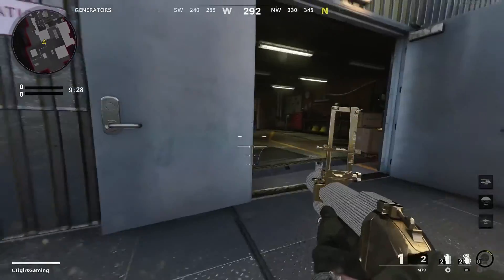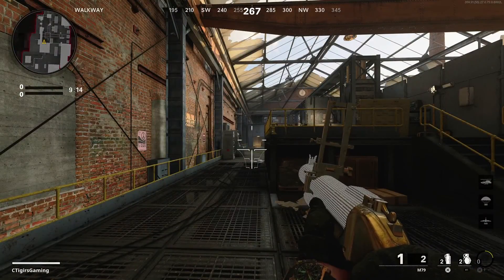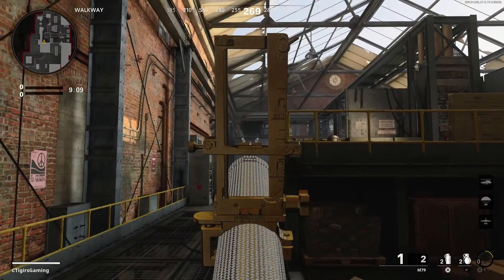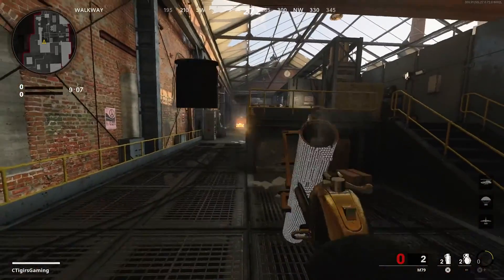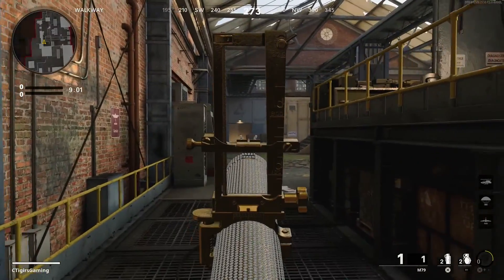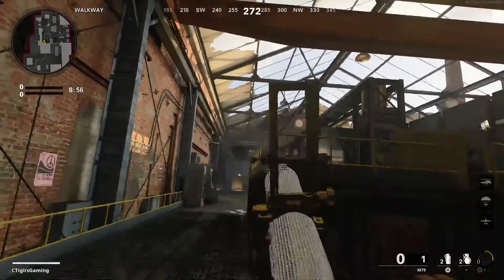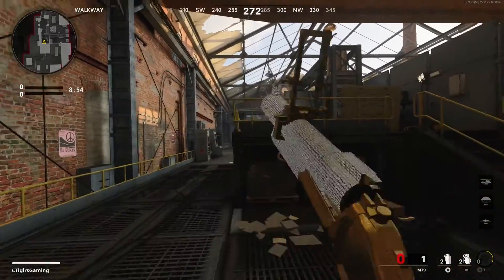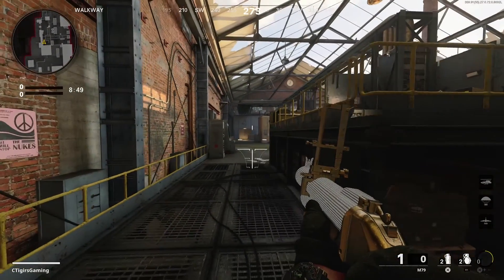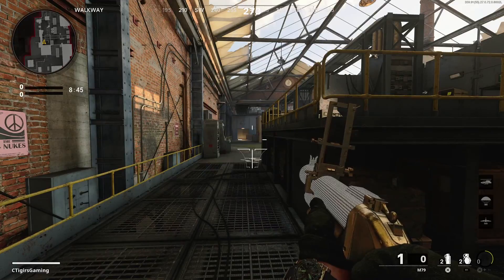On Garrison — the map with the tank in the middle — there's another great long shot spot. Hug the wall on one side and shoot toward the barricade on the far end. People camp behind that barricade, so from this position you get a long shot and an enemy-taking-cover kill at the same time.